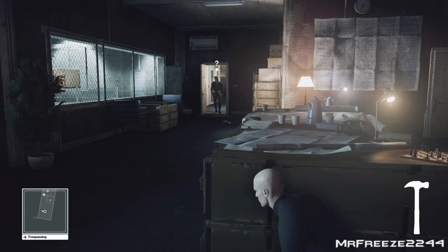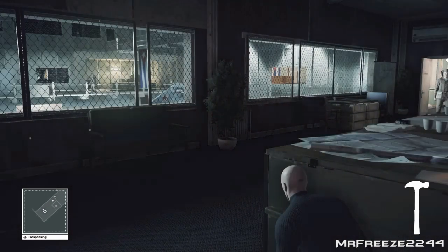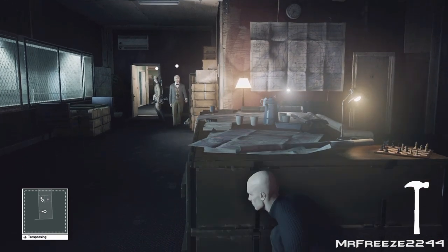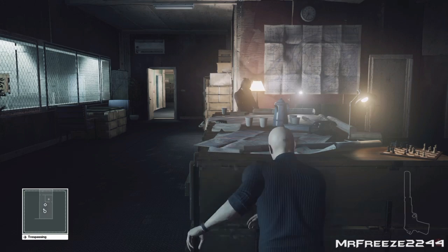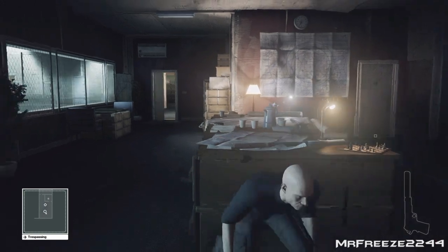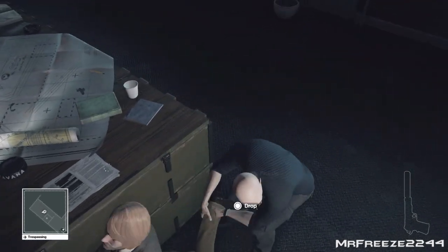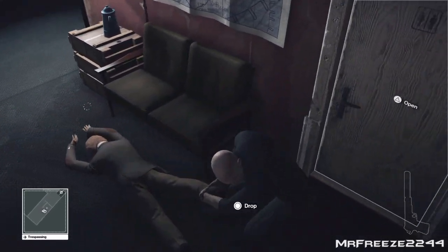Here he comes. So we're just going to throw the hammer at his head. Once we've done that, we don't really need the hammer anymore, but I'm going to pick it up anyway. Just drag his body and just before you put it in the crate, snap his neck.